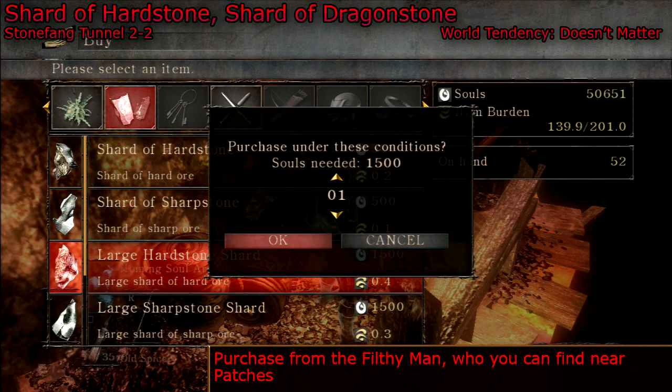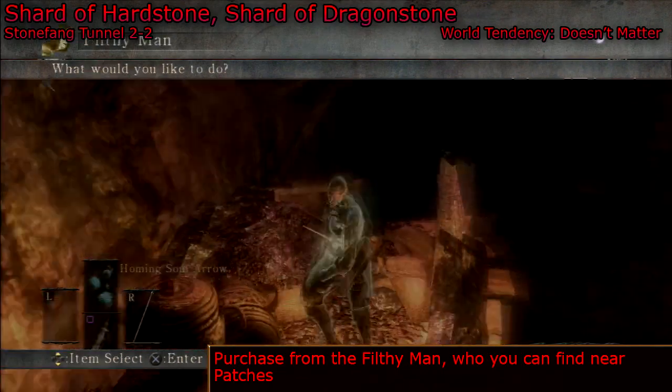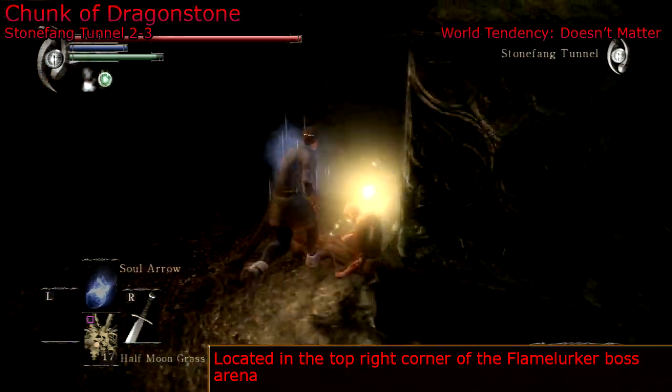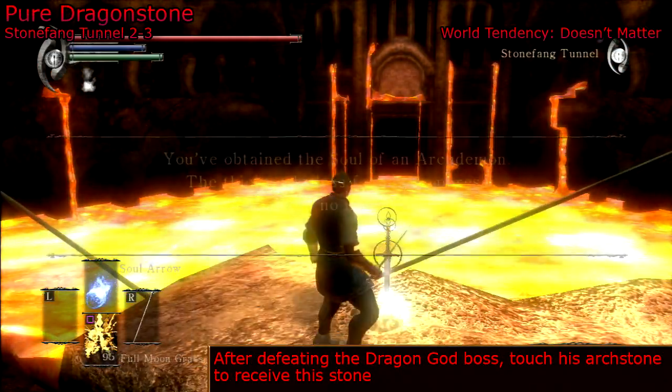I got shards of heartstone and shards of dragonstone. You also got the large heartstone shard and the large dragonstone shard — we won't be needing any of those, but I just bought them anyway. Now we're going to go to the Flamelurker Archstone in Stonefang Tunnel as well, and then behind that pillar you can find a chunk of dragonstone.